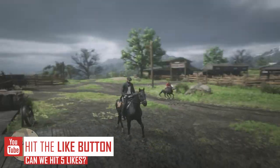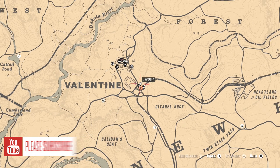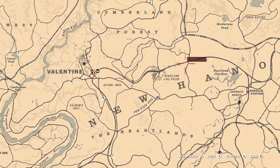With this one we are starting off in Valentine. What you can do is spawn in either Saint Denis, Tumbleweed, anything like that, and then fast travel to Valentine. That way you won't have people already in Valentine that could potentially grief you.